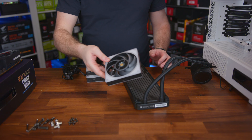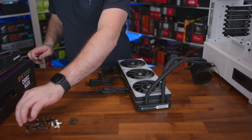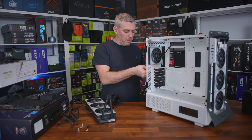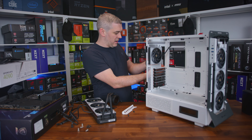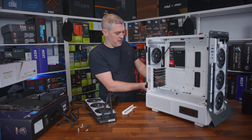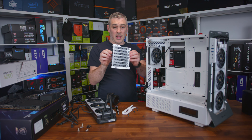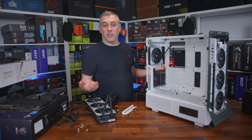Next we need to get our radiator sorted. Looking at the orientation of how we'll have the fans in the case, we want the cables coming out toward the cable grommet holes so everything can be routed neatly inside the case. Before putting the AIO in, I want to get the motherboard installed first. But before that, we have to remove the expansion brackets because we're going to have our GPU mounted vertically — this case allows you to do that. You unscrew the bracket screws — four in total — which lets you remove the whole panel and flip it so everything is vertical, ready for the GPU.